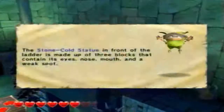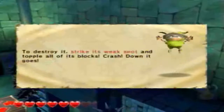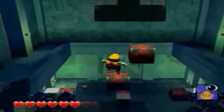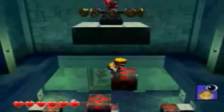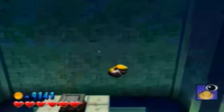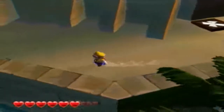What's this guy got to say? 'The stone-cold statue in front of the ladder is made up of three blocks that contain its eyes, nose, mouth, and a weak spot. To destroy it, strike its weak spot.' Well, no duh. Apparently the game has just now decided to tell us, in the final level, that striking an enemy in the weak spot is a good way to kill it. Way to go, game. Seriously, those Sprightlings are never helpful.